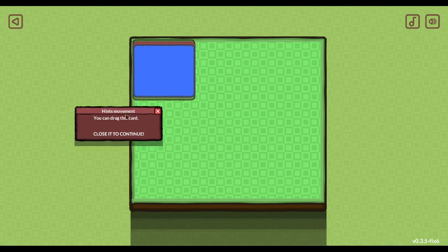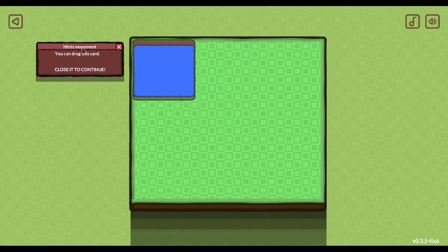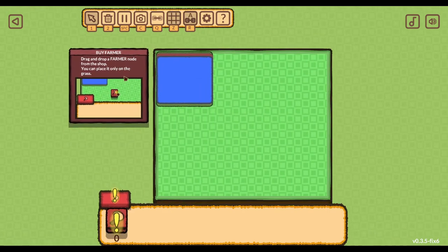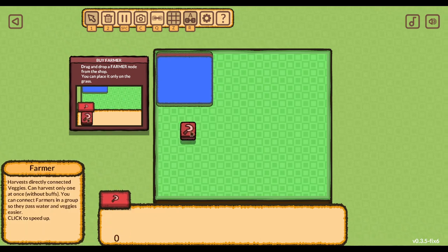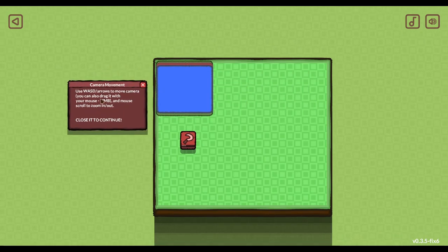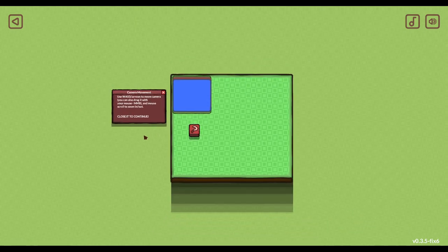You can drag this card around. I love when games have windows that behave like windows - it's pretty cool. We're going to buy a farmer and drag and drop a farmer node from the shop, then place it on the grass. You can use WASD or the arrow keys to move the camera, drag with the mouse, and mouse scroll to zoom in and out.